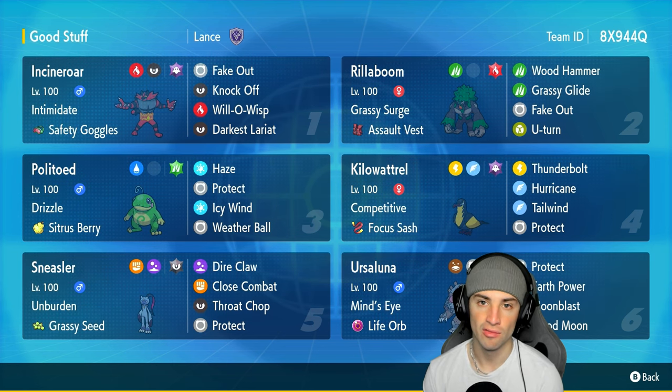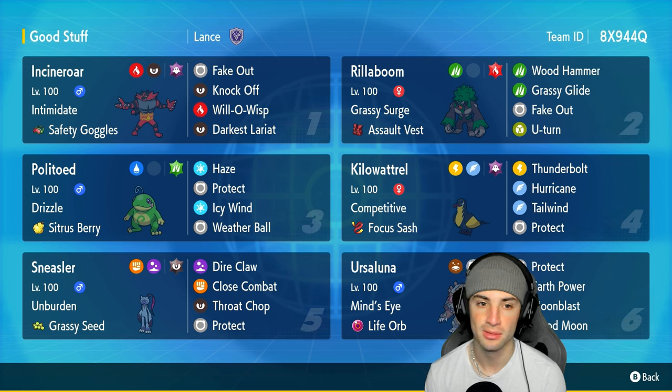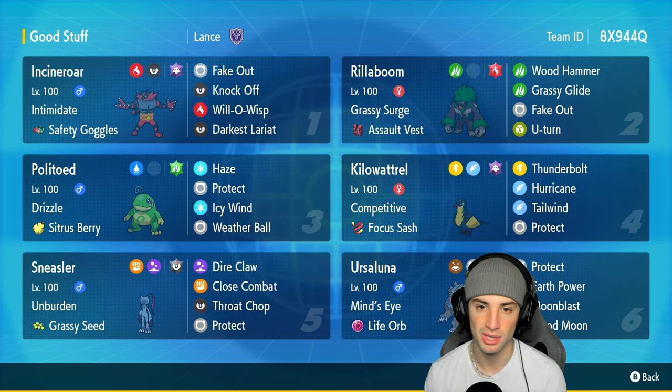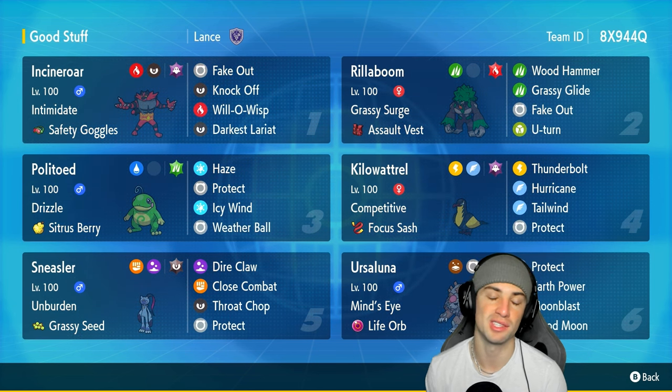Our final four Pokemon on today's team features Incineroar, Rillaboom, Sneasler, and Ursaluna. Rillaboom and Incineroar are staples in the meta right now. Sneasler has Unburden with the Grassy Seed, pairing up with Rillaboom, doing big time damage with Dire Claw, Close Combat, Throat Chop. Ursaluna with the Life Orb does massive amounts of damage on the special attacking side, especially useful against trick room teams.